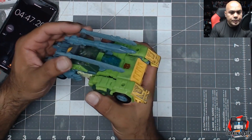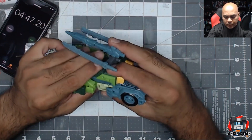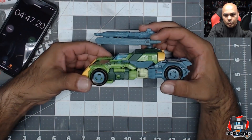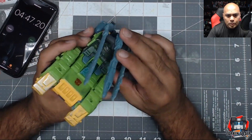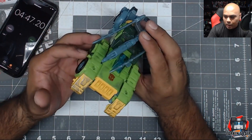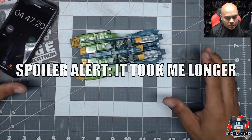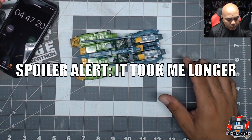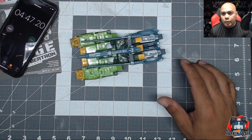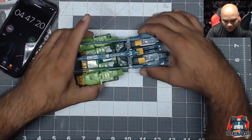Okay, so here I have Springer and this looks correct in his car mode — very cool. To get him into his helicopter mode should be a lot quicker. I'm going to start the timer now. It took me four minutes 47 seconds to get him from robot to car, so that's kind of a long time.